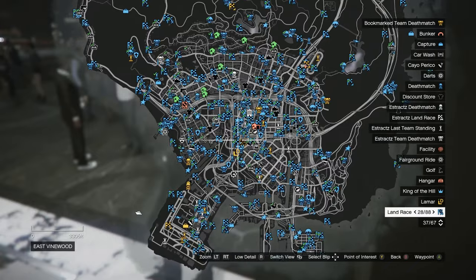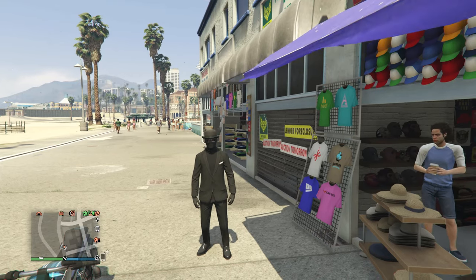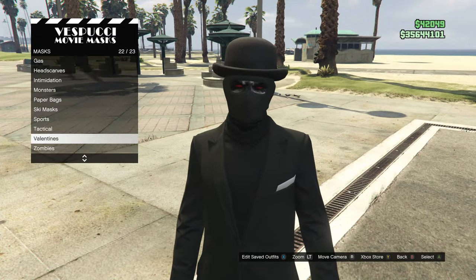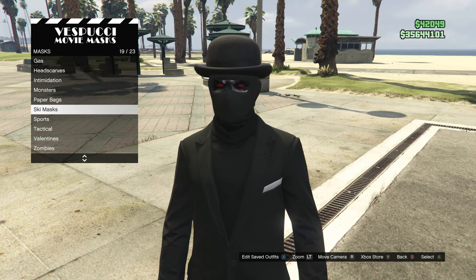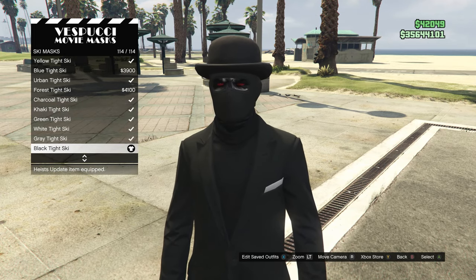To finish this outfit, head to the mask store. Once you get there, walk over to the masks, scroll down to ski masks, which is on slot 19, and buy the black tight ski, which is all the way on slot 114.